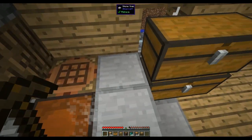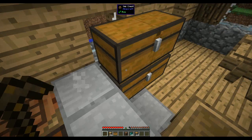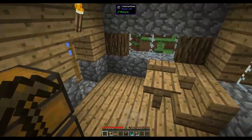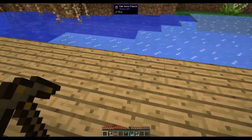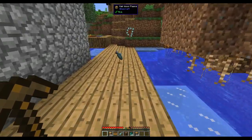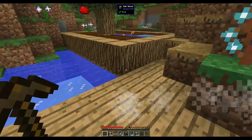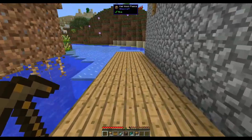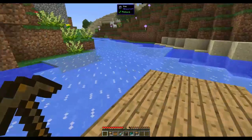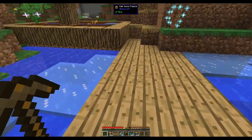We'll need to bring the tool station with us. We made a stencil table but not a tool station yet. Now we need to go get a stack of cobblestone. I noticed the fish will jump out onto the dock - I don't know why it does that, that's a bit random.